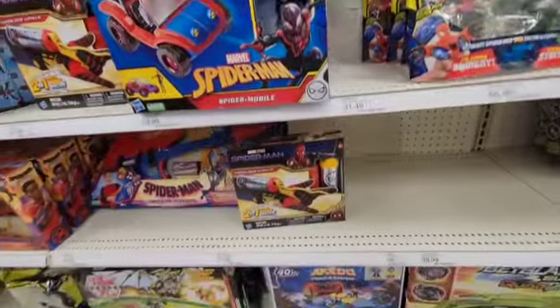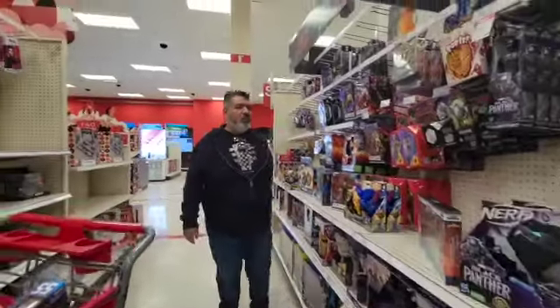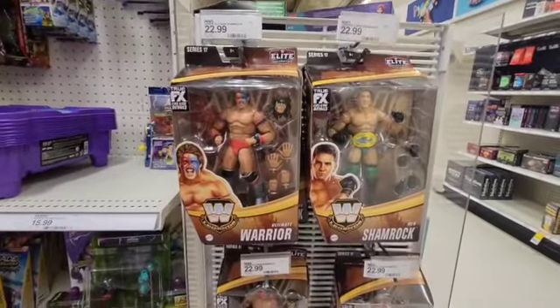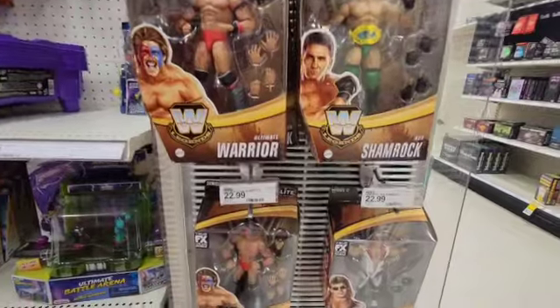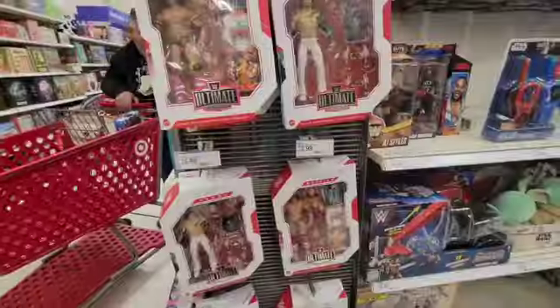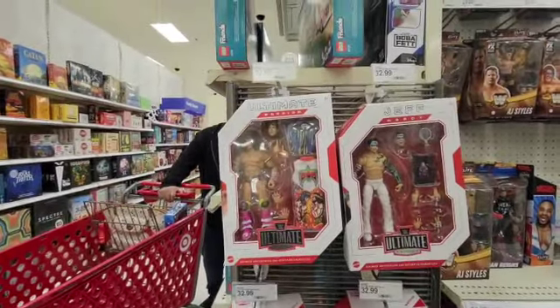That's Scarlet Witch, Classic Loki, Black Panther — we've got to pick them up before they become extinct. We need those because that's all we need to complete the Build-A-Figure. Right here at the very end are some wrestlers — Ultimate Warrior, Ken Shamrock, and Shawn Michaels.